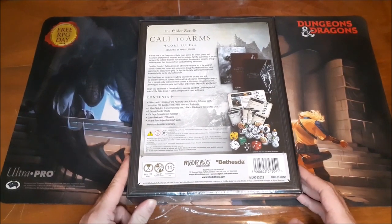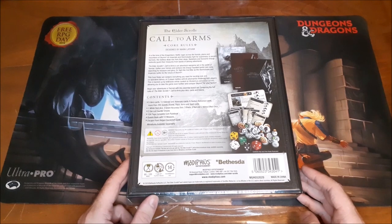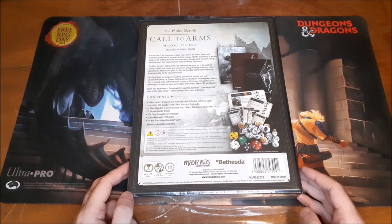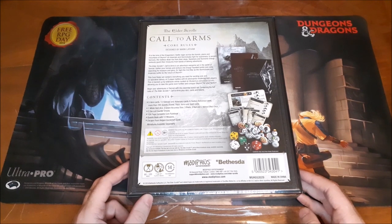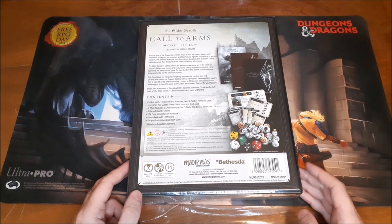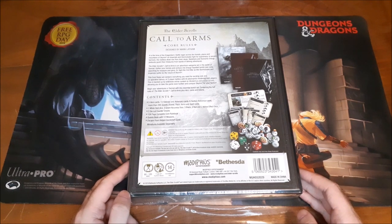So what it says on the back: The Elder Scrolls Call to Arms — it is the time of the Dragonborn. Battle rages across the forests, plains, and mountains of Skyrim. It's definitely set in Skyrim. As Imperials and Stormcloaks fight for supremacy in ancient burrows, the restless dead rise from their sleep. Skeletons and fearsome Draugr jealously guard their treasures from bands of delving adventurers. The Elder Scrolls Call to Arms is an adventure war game set in the world of Tamriel.